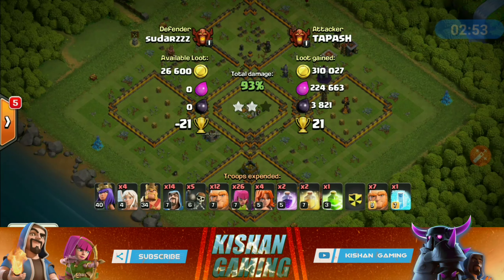Queen's ability down — and there it goes, last building down. If you like this army, take a screenshot and use it for trophy pushing or farming. In Champion League you get higher loot bonuses, so it covers all the excess dark elixir you've used in this army composition.